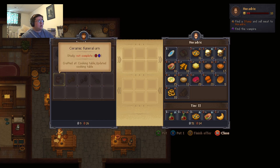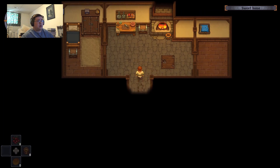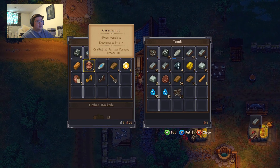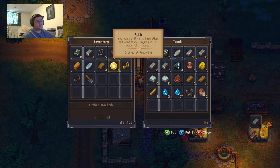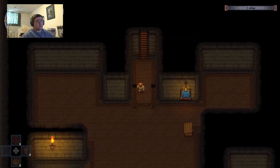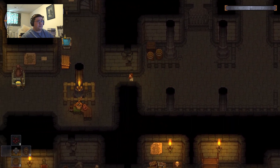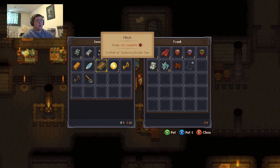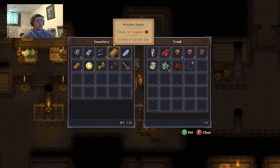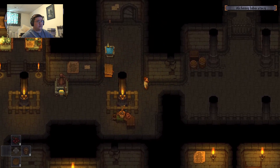Damn it, really? Study table — hmm. Okay, shove that in here. Let me shove all that stuff away inside my storage box. Shove those in there, shove the faith in here, shove that in there why not.